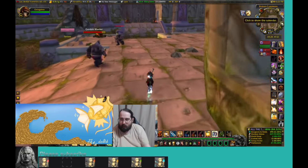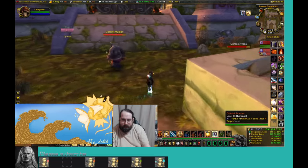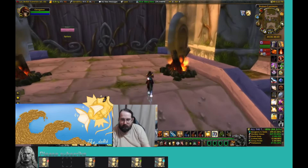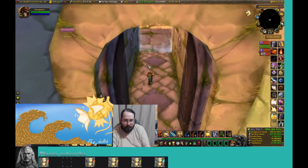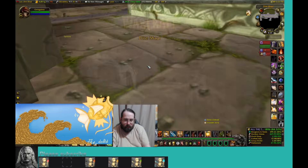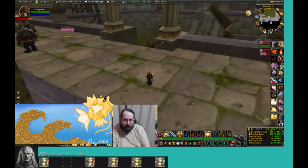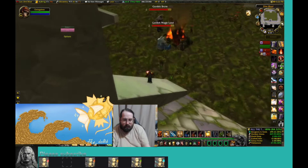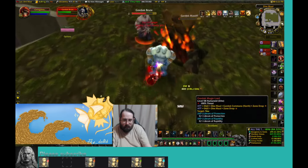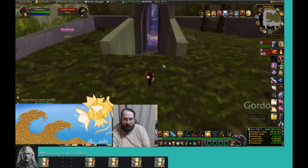Dire Maul North is called that because it's on the north side; this is East and this is West. If you didn't see me circling on the minimap, you can rewind and watch that. We open this door — it takes a key that comes from a quest you do in Dire Maul East. Through the portal — one of the more iconic load screen images in my opinion. Oh, they dropped the key and I already have it.